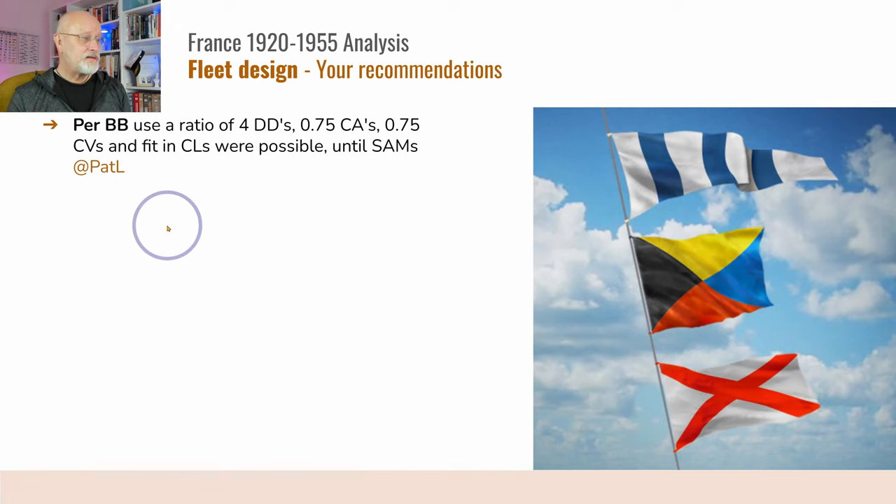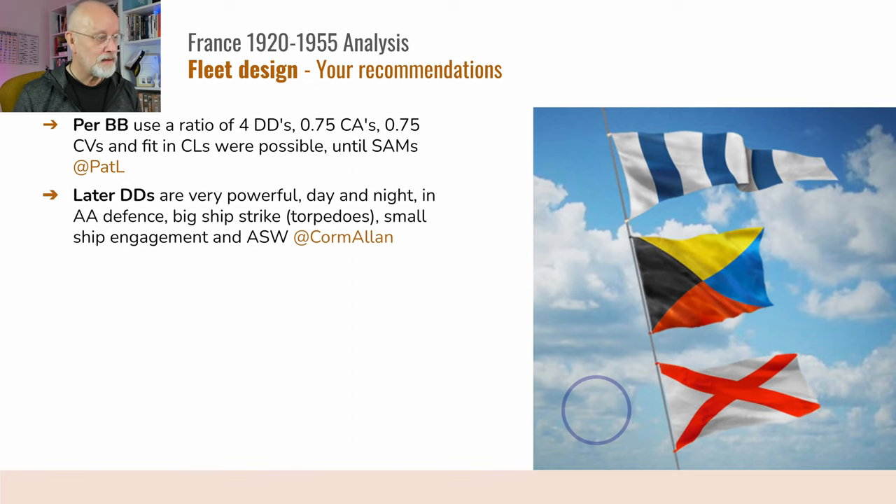Pat suggested this ratio: per battleship/battlecruiser, having four destroyers, three-quarters of a heavy cruiser, three-quarters of a carrier, and fitting in CLs as possible until SAMs. That feels like a perfectly nice ratio. The SAMs point is very wise — when SAMs become available, light cruisers really step up in terms of air defense for the fleet. Later destroyers are very powerful: day and night, their air defense, ability to sink big ships, ability to drive away small ships, and of course their ASW — they're just useful for everything.